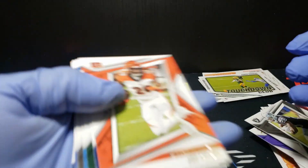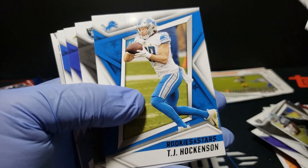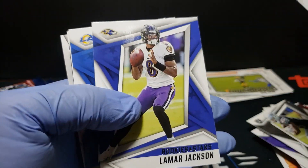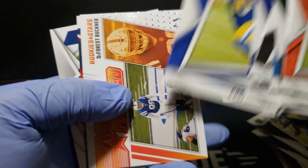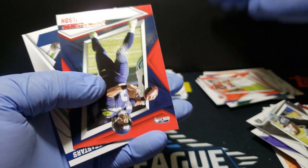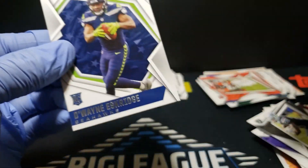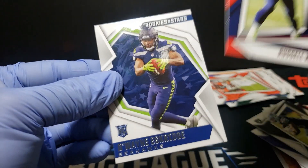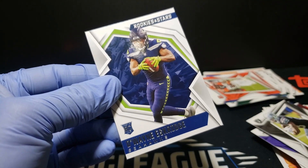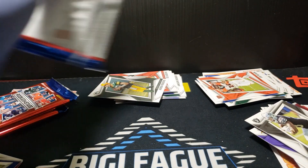Joe Mixon. The collation here — we got a red of Zach Wilson and then a Duane Eskridge, so just base reds, nothing too exciting there. Those red scopes are nice though.